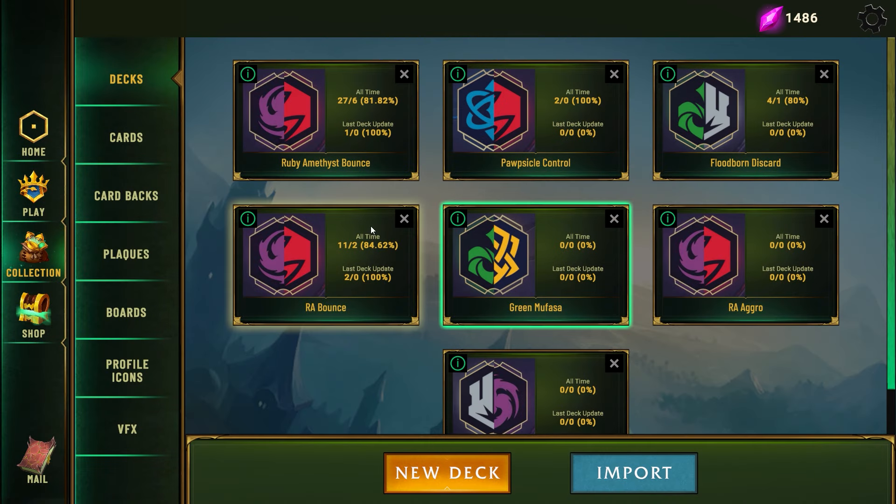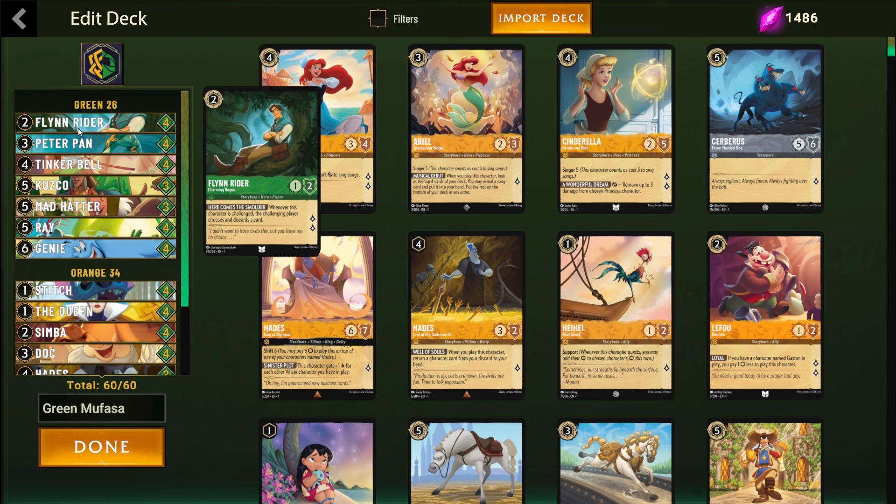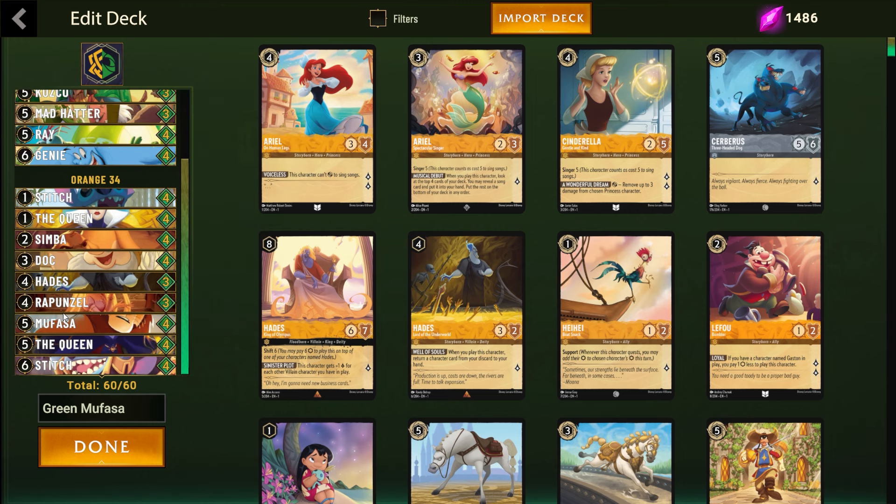At the end of January 2024, a green Mufasa deck ended up taking the second largest Pixelborn Tournament to date with 270 players, losing out to only Ruby Amethyst Bounce. Let's see the decklist that actually came in second place — it's a bit different than the one that Alphos and R&B posted, and we're going to cover that in this decklist video and take a look at some matches later.